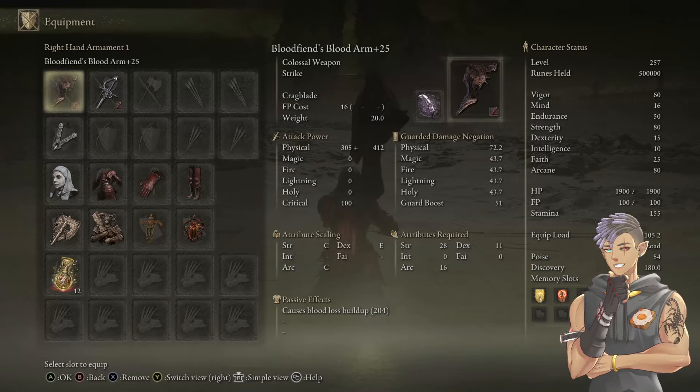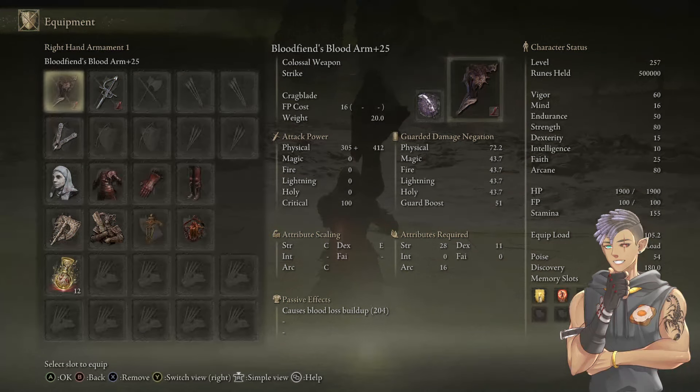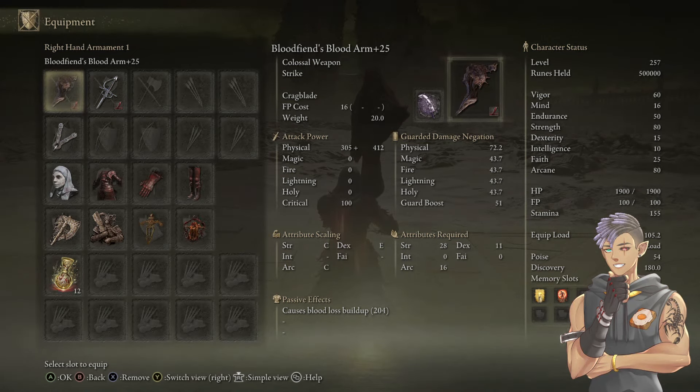The most important thing about this weapon is that the charged heavy attacks hit twice — a big hit, then a small hit. So the blood buildup shown on screen is 204, but when you land a successful charged heavy attack, that means 408 bleed buildup per hit. Every charged heavy attack you're dealing 408 bleed buildup, which a lot of the time is enough to just bleed off of one hit. That alone makes this weapon insane.